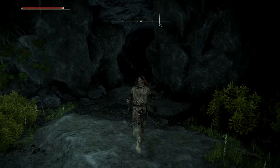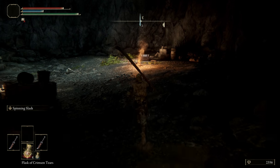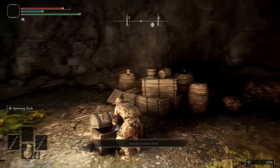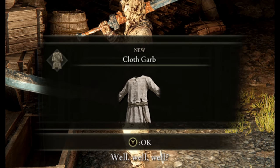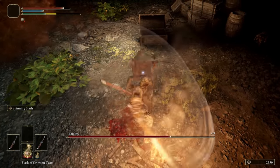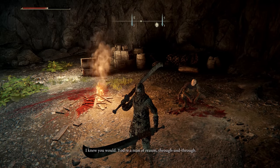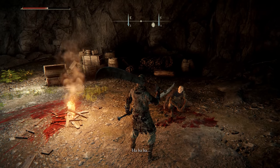Also in this cave, you can explore the other passageway, which will lead you to Patches — kind of like a little boss fight. You'll go inside the fog wall, and there will be a chest right in front of you that you can loot. Inside it you will find the cloth garb armor and the cloth trousers. Patches will then appear and engage you in a boss fight. After taking him down, you'll have a choice to spare him or not — make sure you spare him, otherwise you'll stop his whole quest line and you'll miss out on him as a merchant.